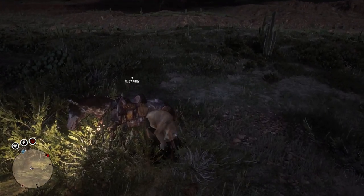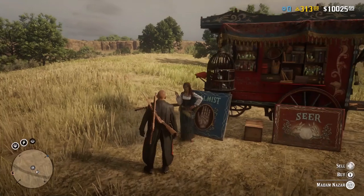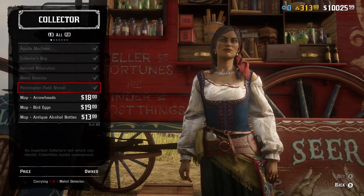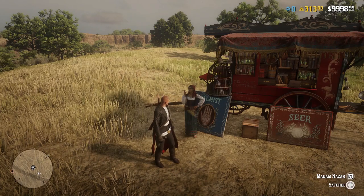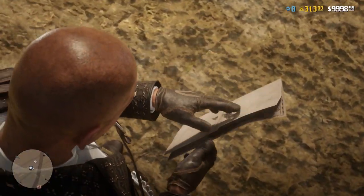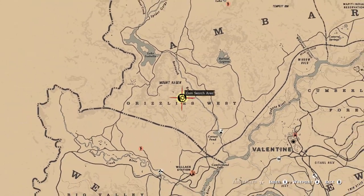As soon as the camp is up and running and making money, this is your time to go off. What you want to do is go and find Madame Nazar and buy one of the Collector maps. It's up to you which set you want to complete — in this video I want to complete the coin set because it gives the most amount of money. It is very easy to buy every single Collector map and go through each one individually, but the problem with that is you're not focusing on a set and you're not going to be making as much money.